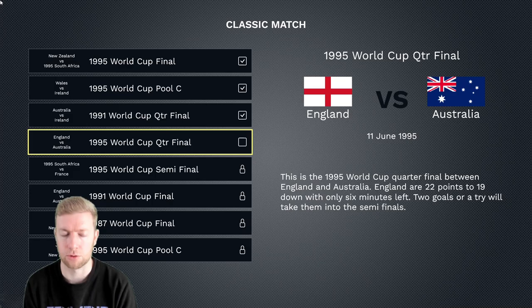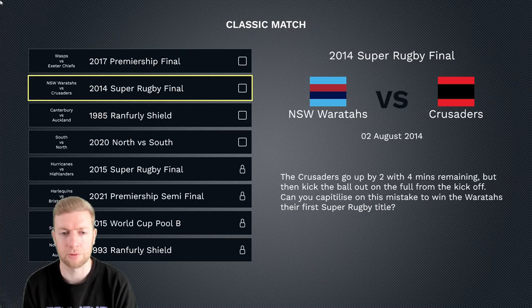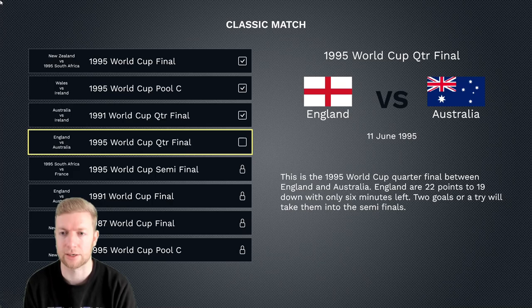We've only got one more classic match scenario to complete — England versus Australia, the World Cup quarter final — and then we'll unlock some more. Not sure how to approach it really: should we go all the way through the old challenges and then move on to the newer ones, which I think are a little bit tougher? Let me know in the comments down below.